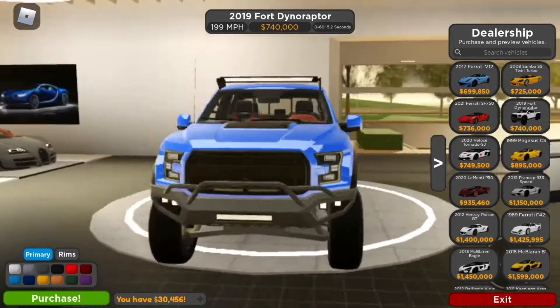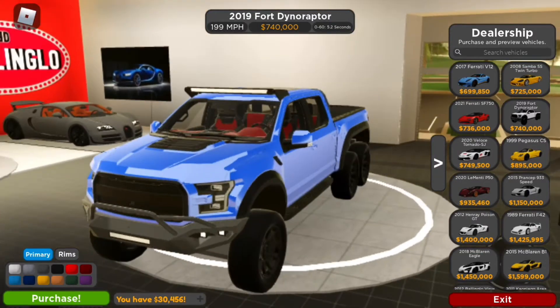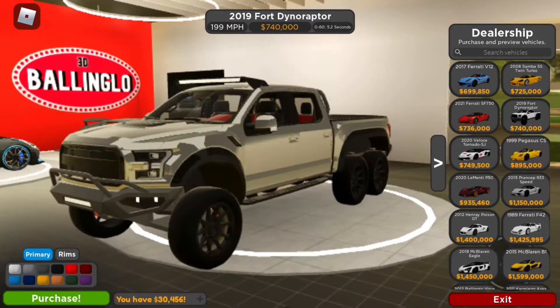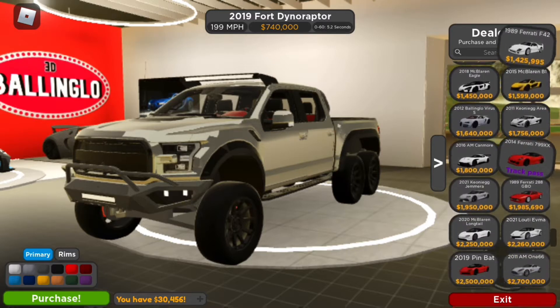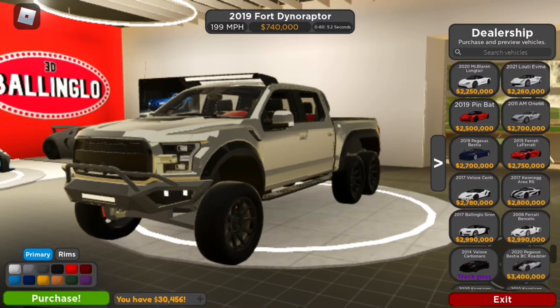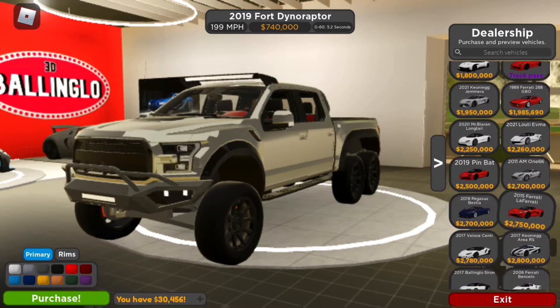It's got a light bar and a big bumper. Now let's go to the next car. It goes 199 miles an hour and that's $740,000. We're not going to be able to drive this car today because I'm poor. This is one of the new cars.